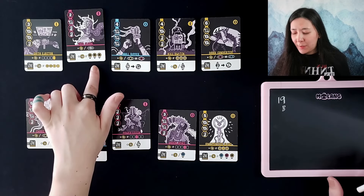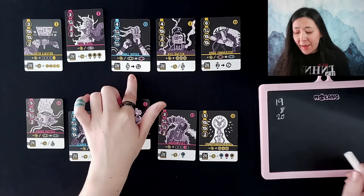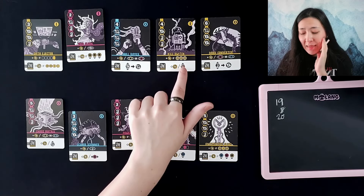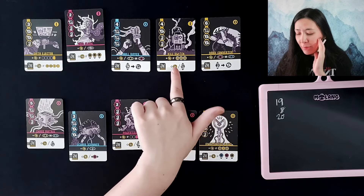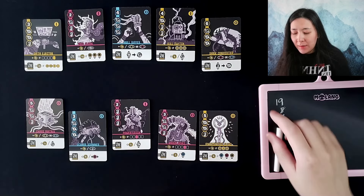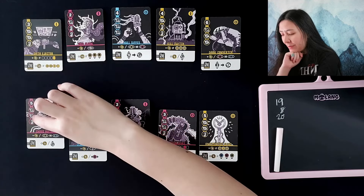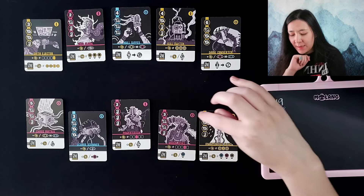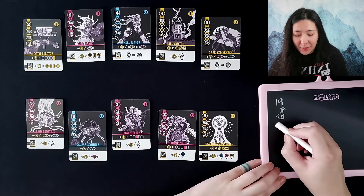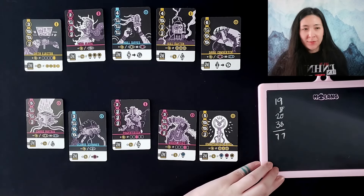They have three yellows, which is going to be 12 points. They can use batteries and skulls. They are going to score two points for skulls in theirs and their opponent's cards — one, two, three, four, five, six, seven, eight, nine, ten, eleven, twelve, thirteen, fourteen, fifteen, sixteen, seventeen, eighteen, nineteen — times two, which is going to be a whopping 38 points. I believe that brings us to 77 points for our AI player.